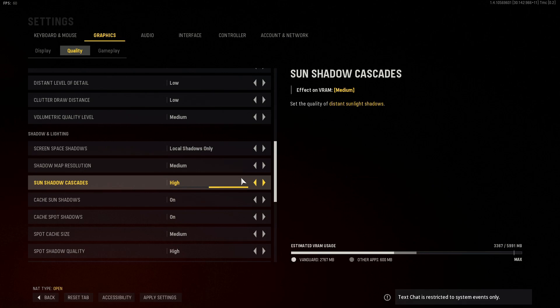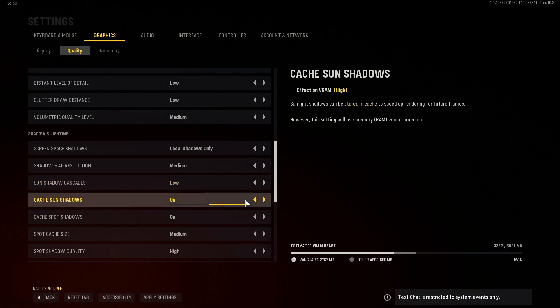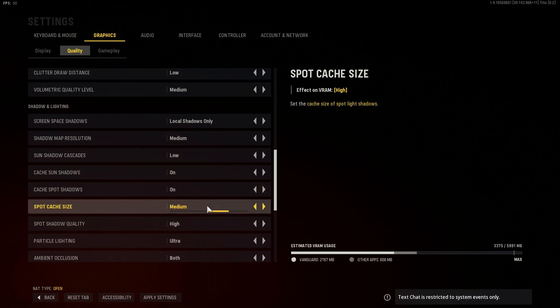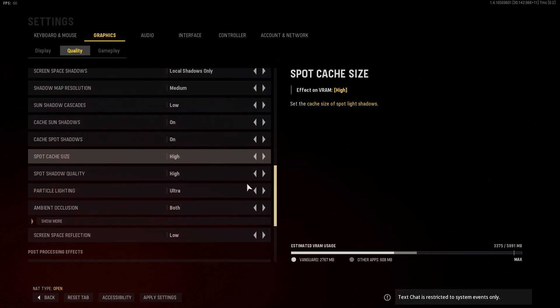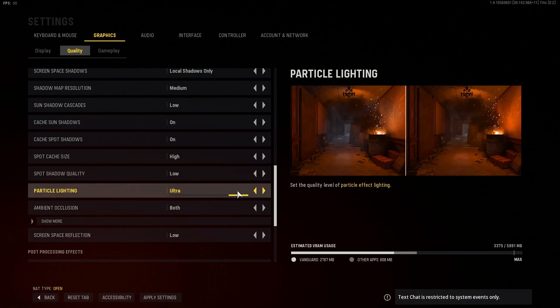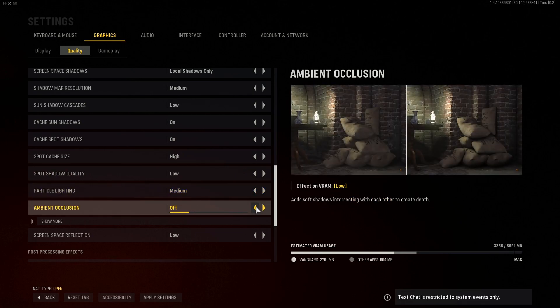For Sun Shadow Cascades, you don't really need this unless you like sunlight shadows — set it to low as it can impact your graphics card. For Cache Sun Shadows, ensure this option is turned on. For Cache Spot Shadows, make sure this is also on. For Spot Cache Size, change to high. For Spot Shadow Quality, change to low. For Particle Lighting, change to about medium. For the Ambient option, turn this off.